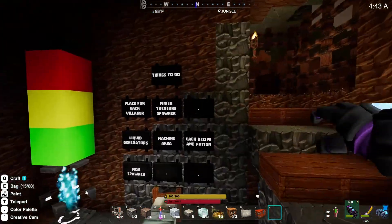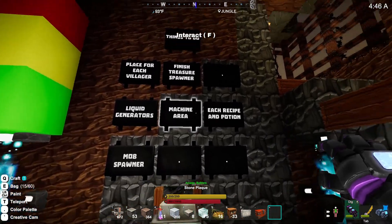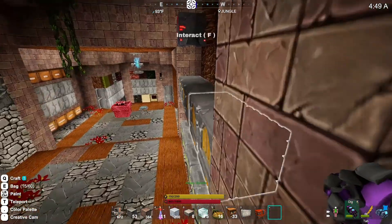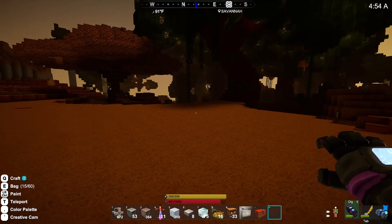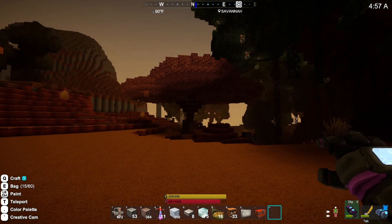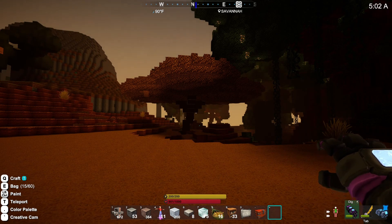Yes, today we're going to be doing this one right here — the machine area. The machine area is kind of an interesting thing. I basically want an area where I can come and play with designs and sort of experiment with some of the machinery stuff.